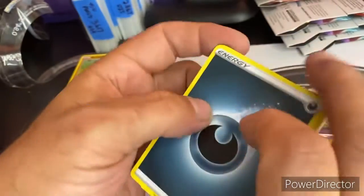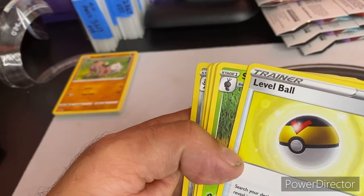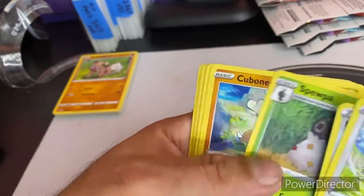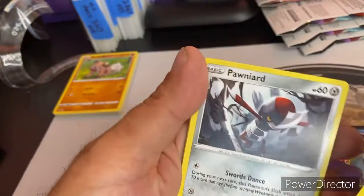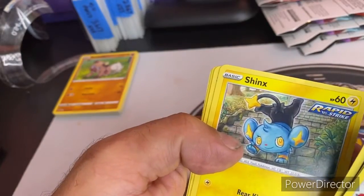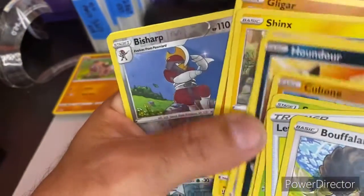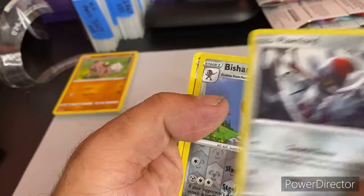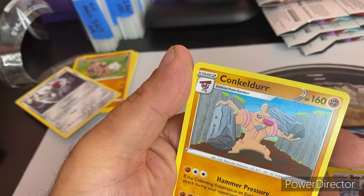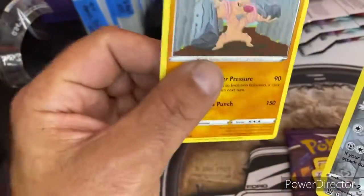We got an energy — I'll set that in my energy pile. Then we got a Buffalant and a trainer Level Ball. Then a Spewpa, a Cubone, and a Houndour. Then a Ponyta, a Sneasel Rapid Strike, and a Gligar. And here we go into our holo — we got the Bisharp, which evolves from Ponyta, and a Ponyta too. That's cool, the evolution chain. And our super mega epic rare is actually an epic rare Conkeldurr Stage Two.